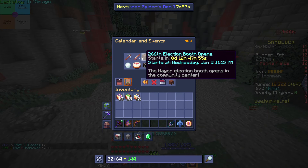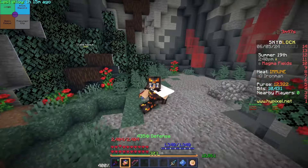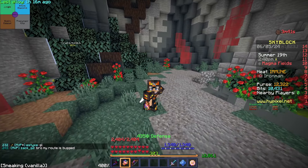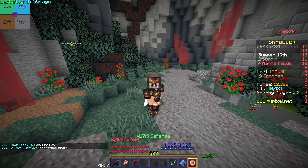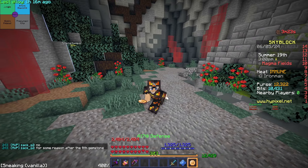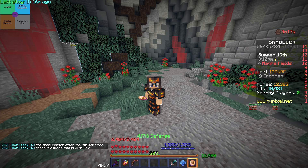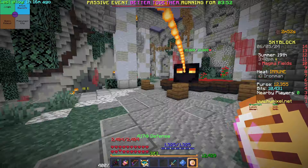It's three minutes until the mining fiesta from Jerry. Today I'm going to get all of the finds I need during this fiesta for all the gemstone mixtures. I've got 24 already, I need 40 in total for the set, so I need 16 more, and then another 20 for all the chambers. I need 144 of amber, sapphire, jade, and amethyst, and I'm going to try to get all of them in today's fiesta.